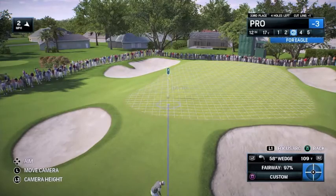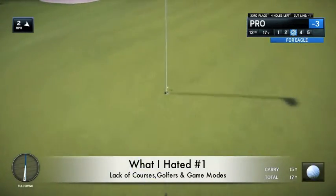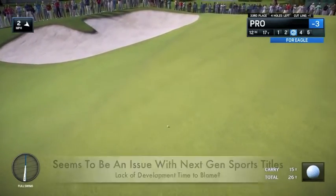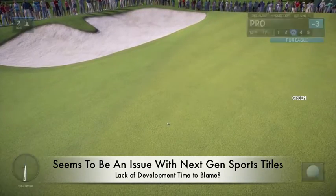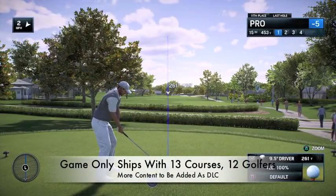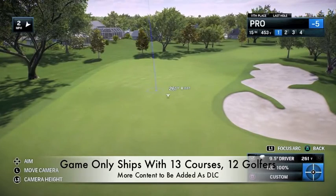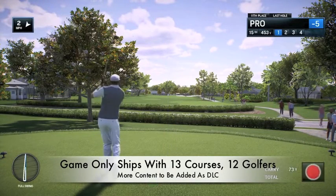Turning now to the 4 things I didn't like about the game: the lack of courses, golfers, and game modes. What happened EA? There always seems to be the case with next-generation sports titles when they make their console debut. I still remember NHL 2001 for the PlayStation 2 lacking a lot of the basic features its counterpart had. Maybe a lack of development time is to blame. PGA Tour ships with only 13 courses and 12 golfers, and to top that off the Masters Augusta National course is not playable in the game, and popular modes like skins and best ball are nowhere to be found either.